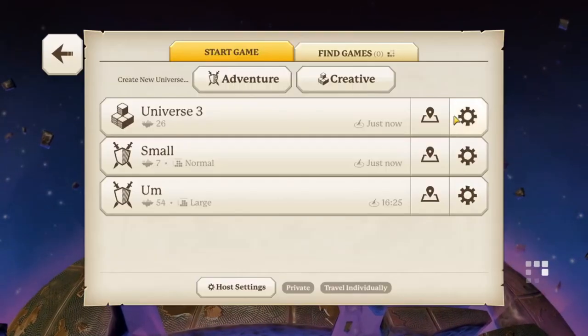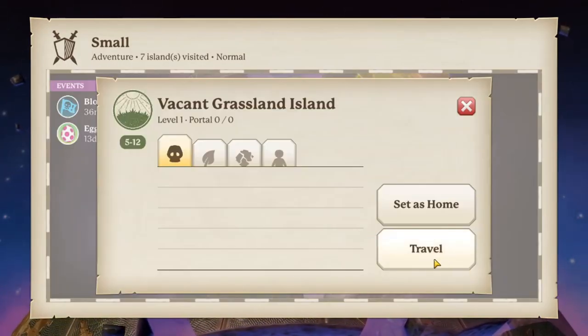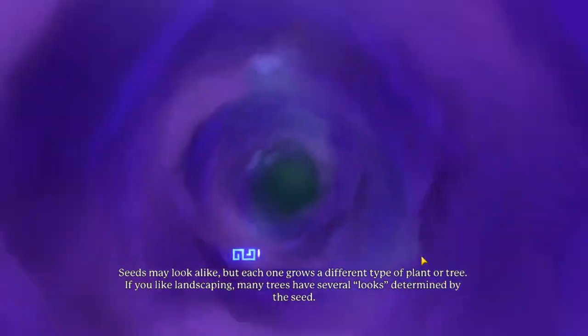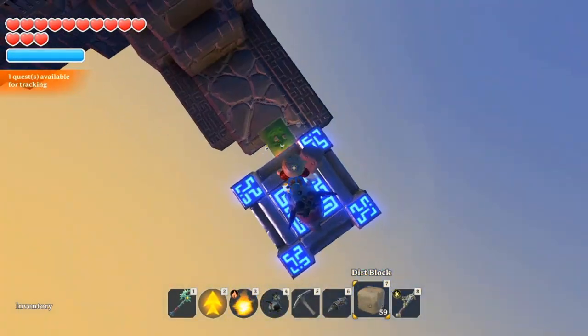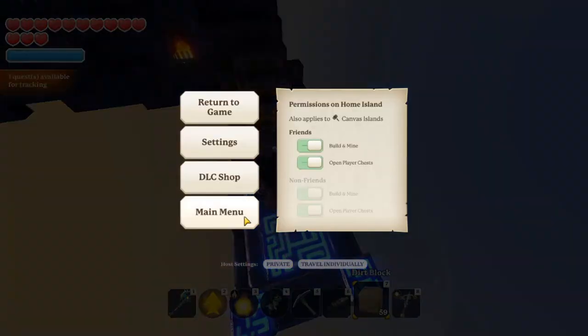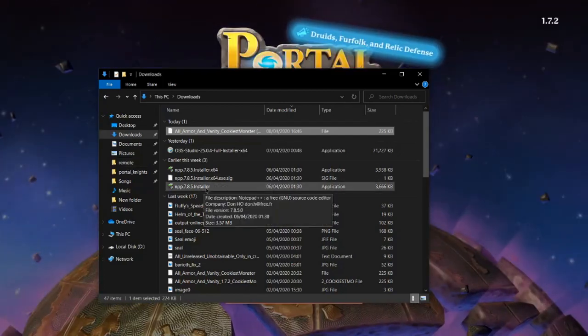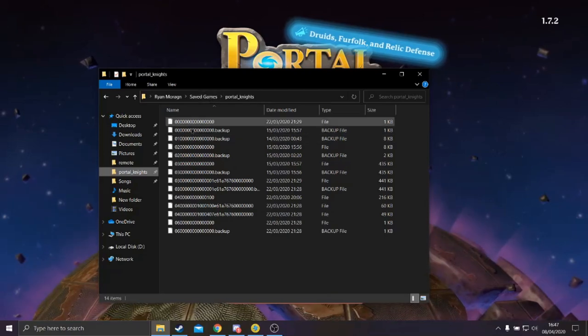Then go into any game — the world you want — and put it on. So I'm going to go to Vacant Grassland Island. Wait until it loads a bit. Place a block, quit the game, quit the main menu, go to your save directory, which will be remote or it will be your save games.